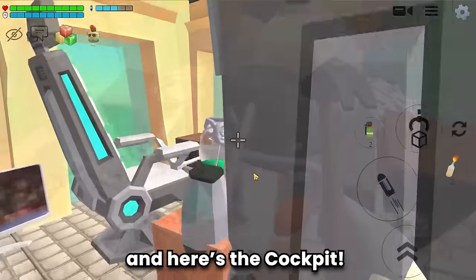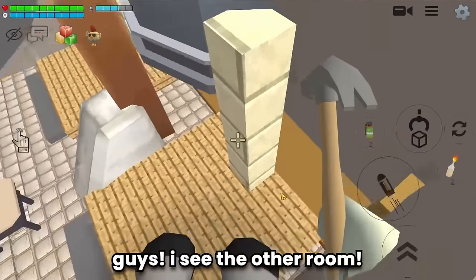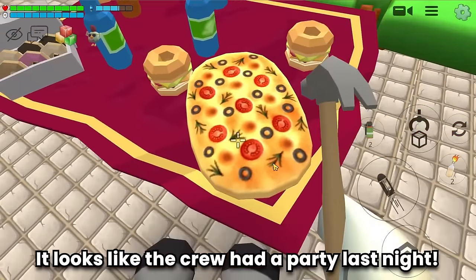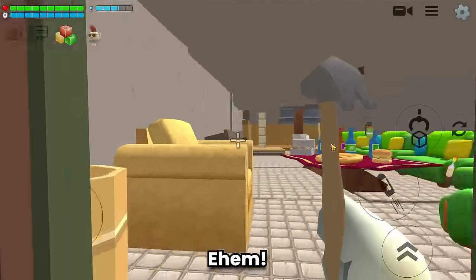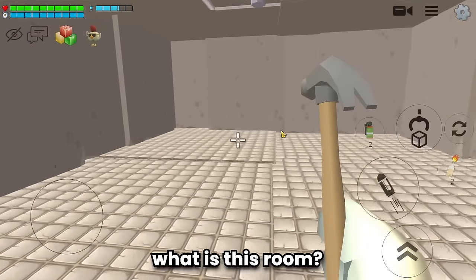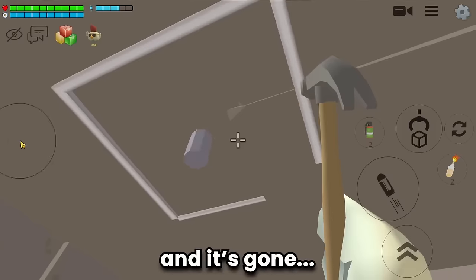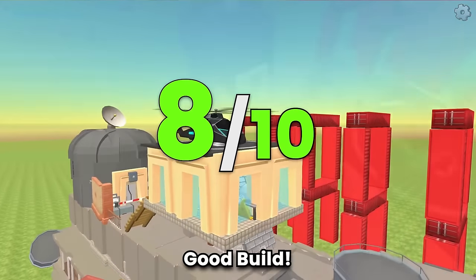Here's the cockpit — tidy and detailed. There's another room: the living room. It looks like the crew had a party last night! And this is the toilet. There's also a mysterious empty room — let me know in the comments. I would give this build 8 out of 10.